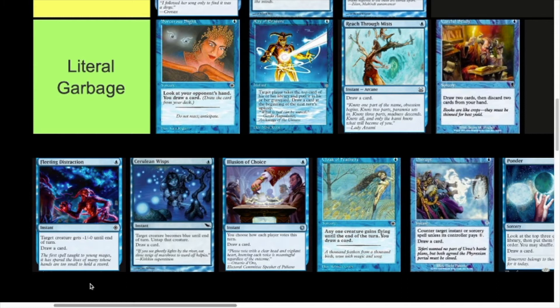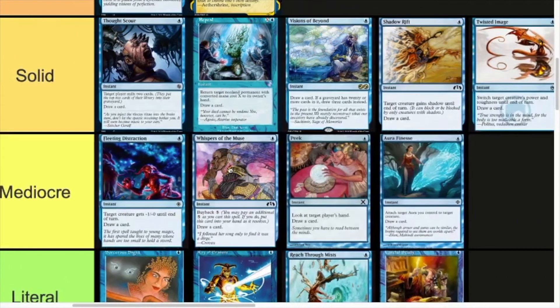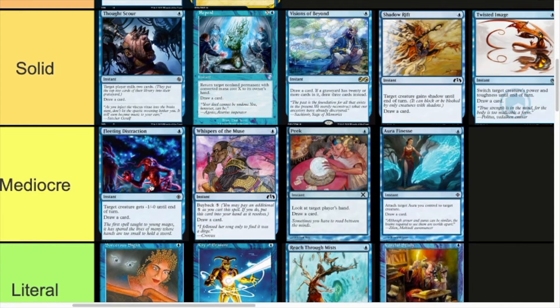Fleeting Distraction — one mana, target creature gets -1/-1 until end of turn, draw a card. I reckon Fleeting Distraction is the top of Mediocre tier. In some situations it can trip up a combat and turn it from a trade or your creature dying into a positive outcome, and it replaces itself. It can be used on the defense to gain life effectively, or trick up something that doubles a creature's power. It does have a bit of utility and replaces itself, but you actually need a creature to target — if there's not a creature you can't cast it, which is a big downside. When it does pull off it gets tons of value, but it's not versatile a lot of the time.